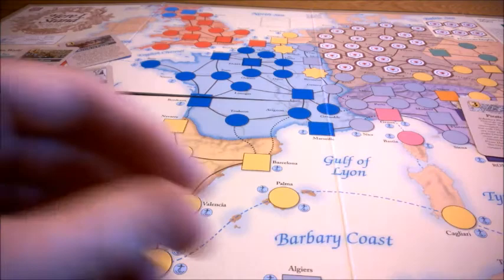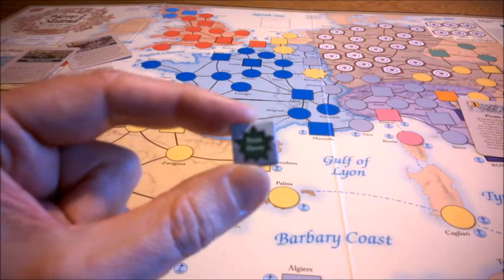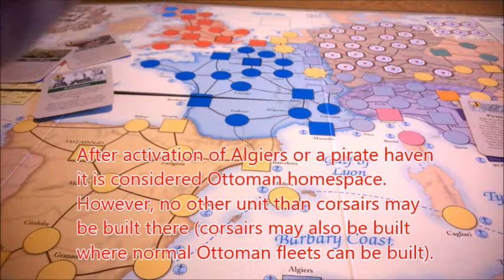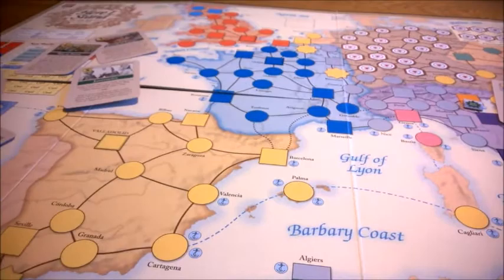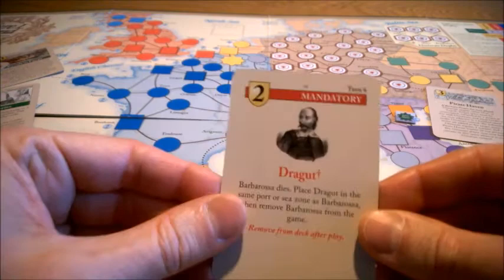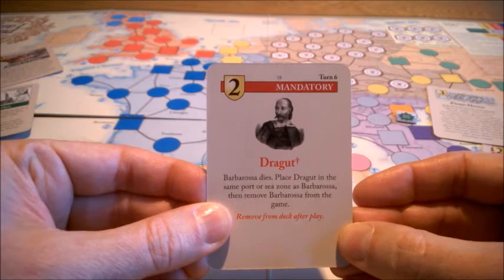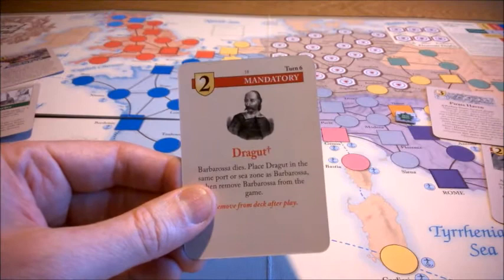The spaces after that are considered an Ottoman home space and are fortified. You can only play this if Tripoli or Oran belongs to another major power at war with the Ottoman. Also, the Algiers space is out of the game before Barbary Pirates is played. Eventually, Barbarossa could die by the play of the mandatory card Dragut, which enters on turn 6. Then Barbarossa is removed and replaced by the naval leader Dragut. This card is never forced to play, so it doesn't have to happen during the game.